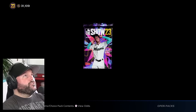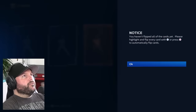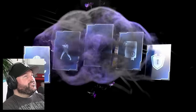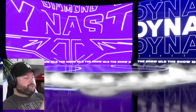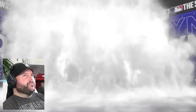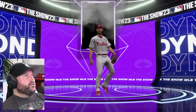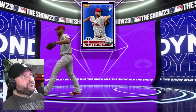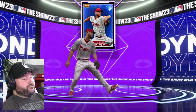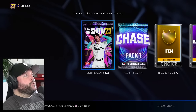We're getting down to the nitty gritty — about 52 left. 50 packs left. Another purple — there's too many purples in my life right now. This is a member of the Phillies — it's Zach Wheeler. I'm getting a lot of Phillies now. He's going for 6,400? It's actually 8,800. Not bad. 50 standard packs left.